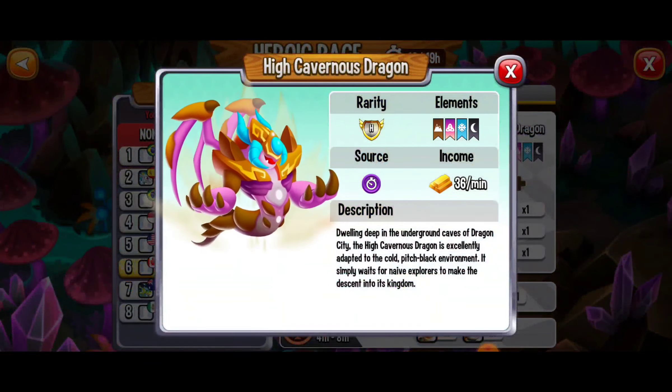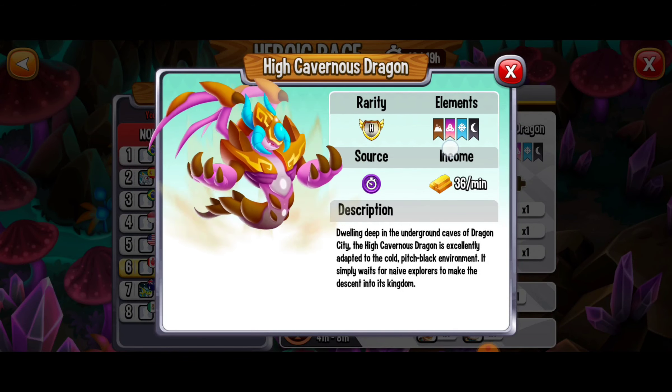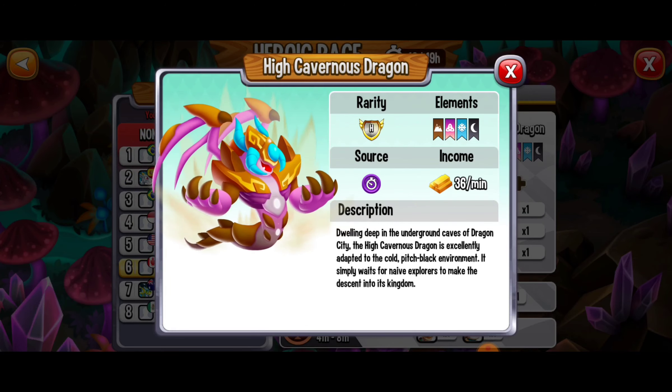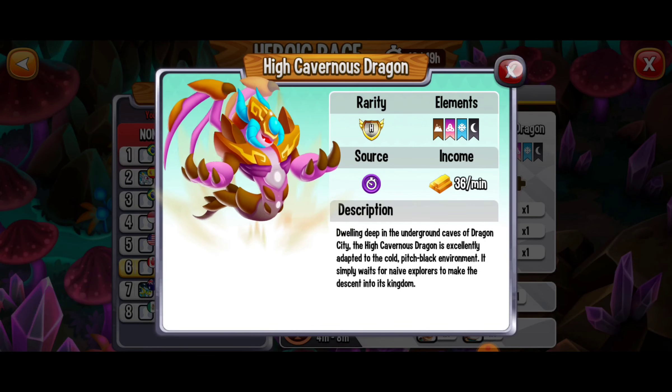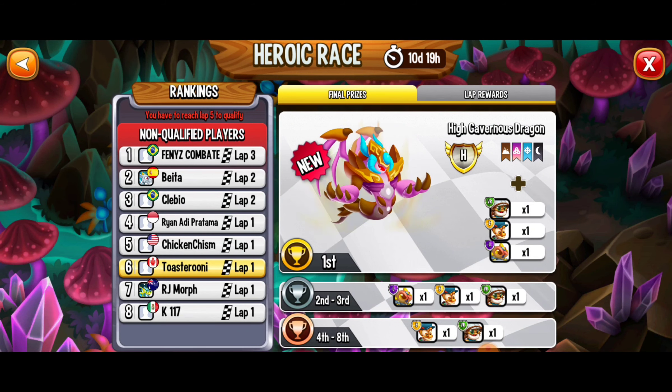For this heroic race we're going to be able to get this beautiful High Cavernous dragon. It's got terra, pure ice, and dark elements and it looks amazing. I've got to get this dragon — I'm going to do everything I can to either get first or make it to lap 15.